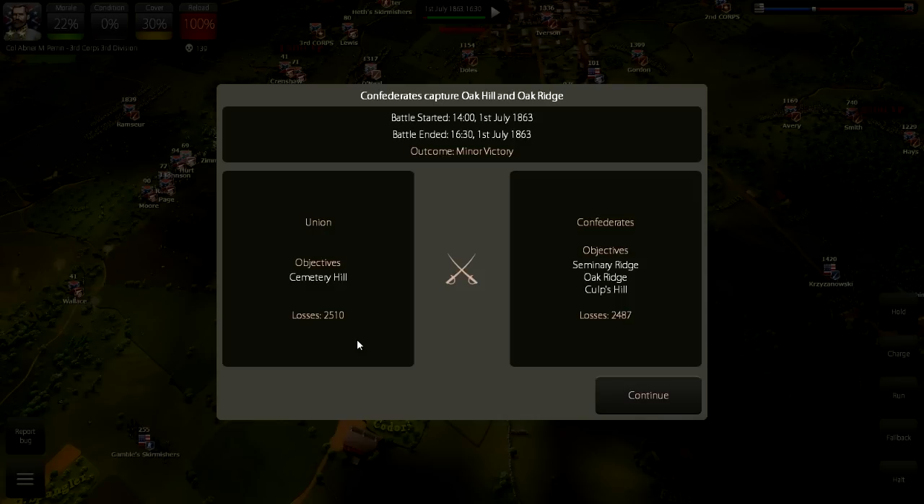Shortly after Gettysburg, when the Union needed reinforcements in the Western Theater at the Siege of Chattanooga, 20,000 soldiers were sent from the Army of the Potomac, and the 11th Corps made up a large percentage of those reinforcements being shipped out. The Eastern Front was the headline front in the war, even if the Western Front was just as strategically important. It was kind of like demoting those soldiers from the major leagues to AAA — get them out of the headlines, get them out of the way, stop the bad press.